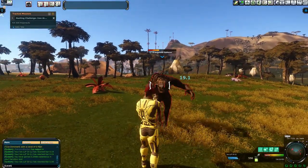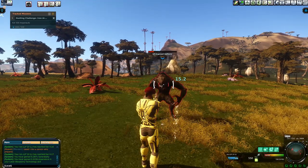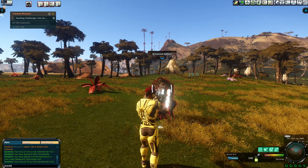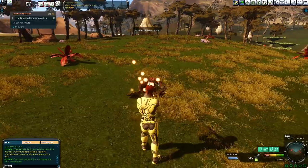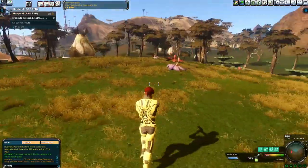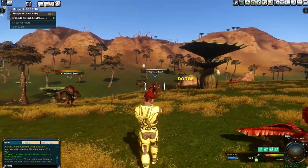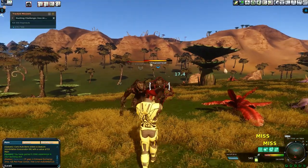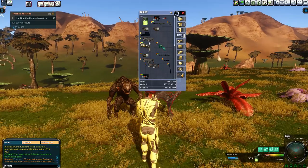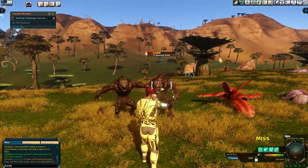Also, I do have a higher evade than most new players, so a lot of these shots are missing me. The way it works: if you see 'evade,' that means I dodged the hit; if you see 'miss,' that means the mob missed attacking me. We went out with about 27 PEDs of universal ammo total.